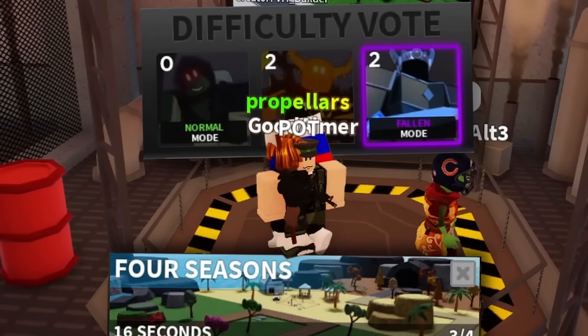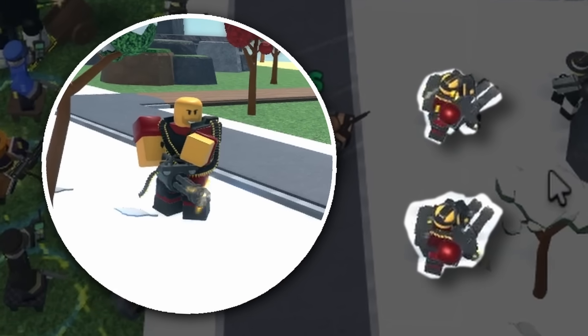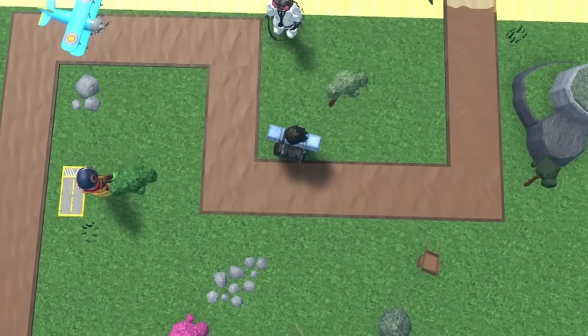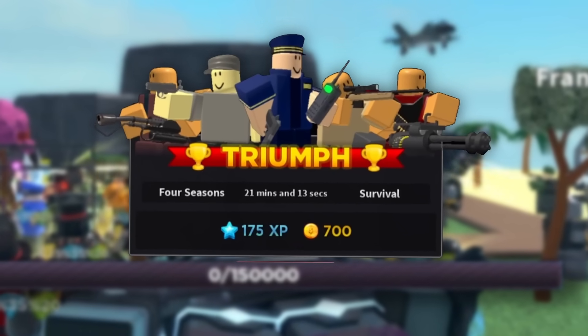Next, I got into a quad-op Fallen game, and as I was now actually able to place towers, things went much smoother. My teammates brought a lot of minigunners and medics, and thanks to the length of the path on 4 Seasons, we had enough power to kill a Fallen King, winning the first run of the challenge.